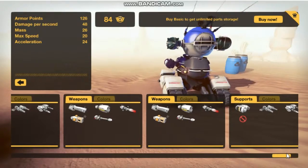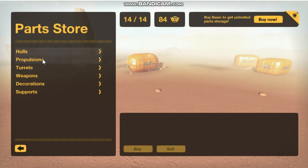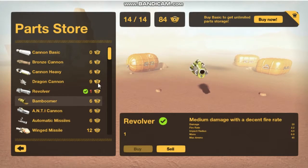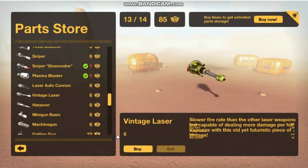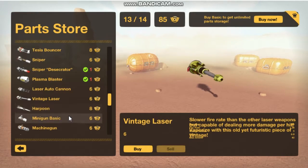So let's see here — supports. I need to go to the shop, weapons. See, you can sell your weapons. Like I was saying in our last episode, instead of buying that $10 DLC where you can buy unlimited storage, you can just keep your money and sell the weapons you don't want, get your points back, and then buy the other weapons that you want.